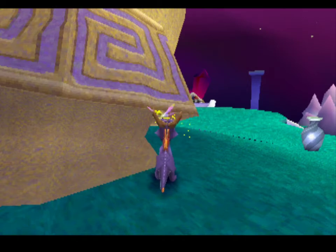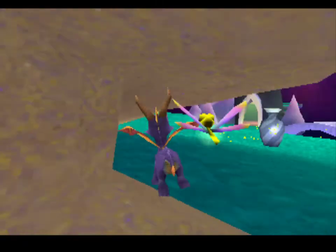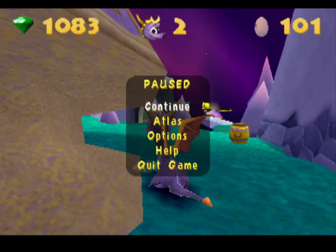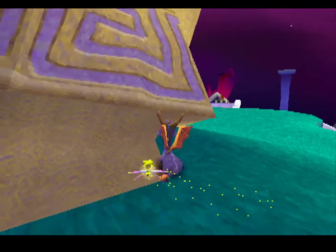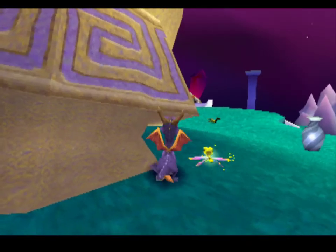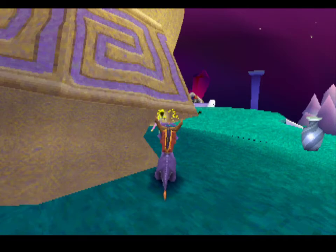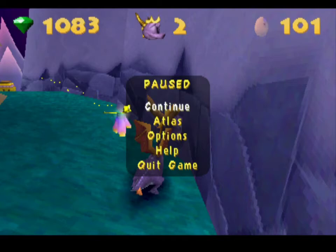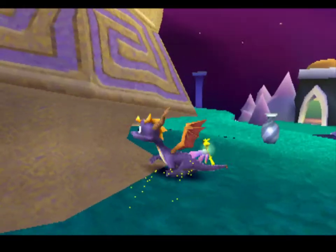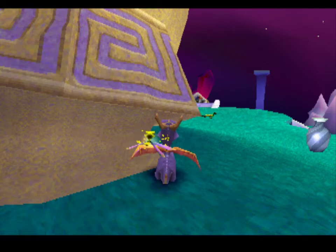Let me go over it one more time quickly. You're going to do your square input, then hold up, right, and L2, and then pause. That squiggle shape on Spyro's tail means his momentum is off — he's not actually going to move all the way backward. So go ahead and try it again. Square, up, right, L2, then pause.